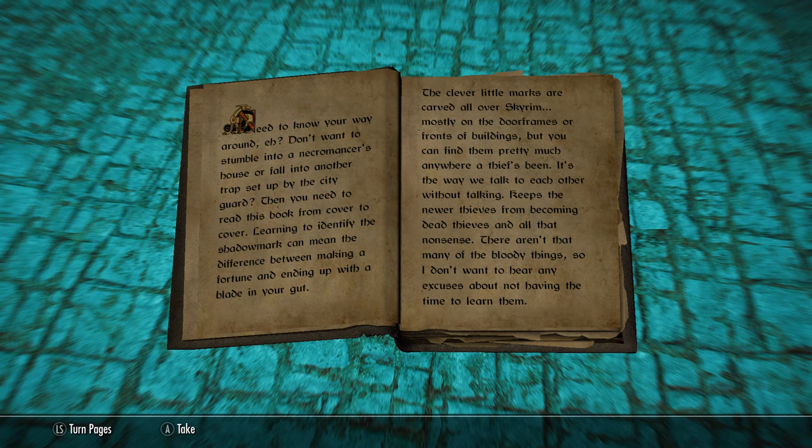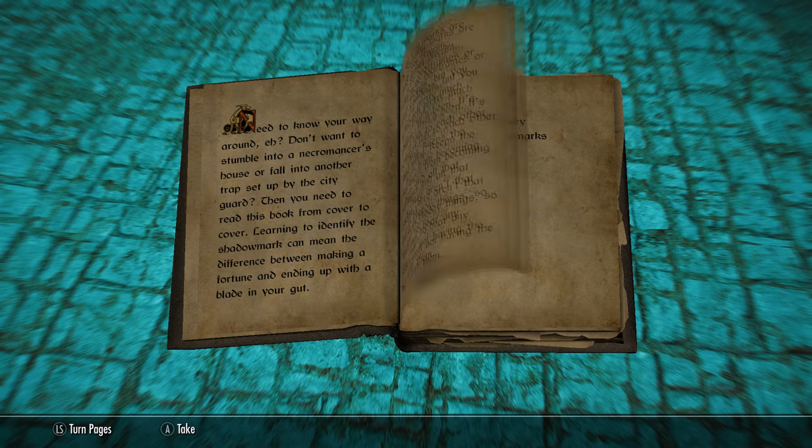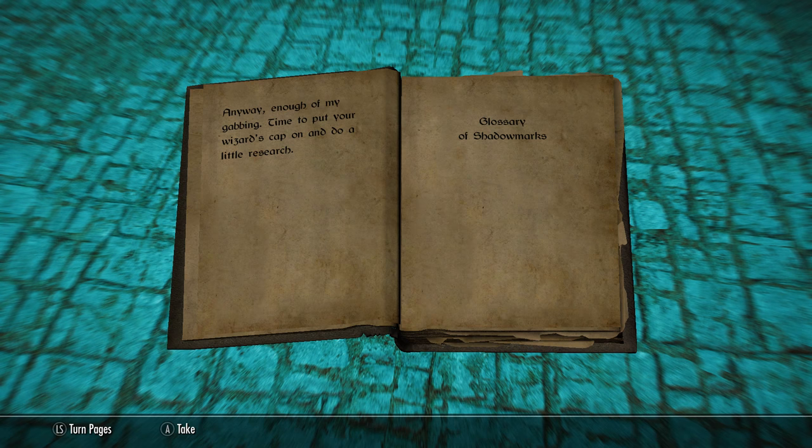'You can find them pretty much anywhere a thief has been. It's the way we talk to one another without talking — keeps the newer thieves from becoming dead thieves and all that nonsense. There aren't that many of the bloody things, so I don't want to hear any excuses about not having the time to learn them.' Anyway, enough gabbing — time to do a little research. Glossary of shadow marks.